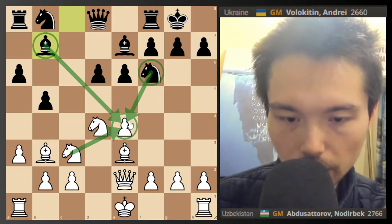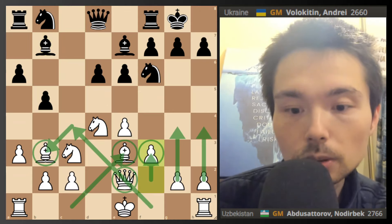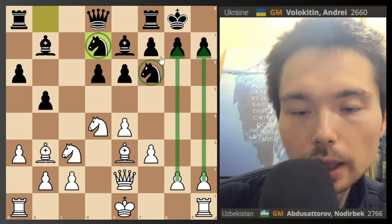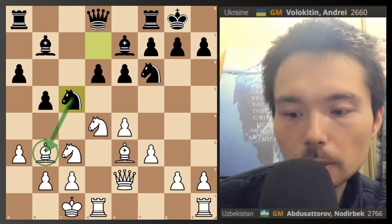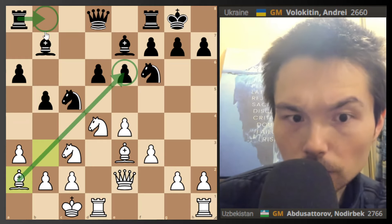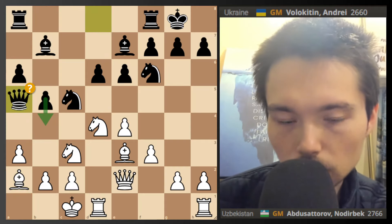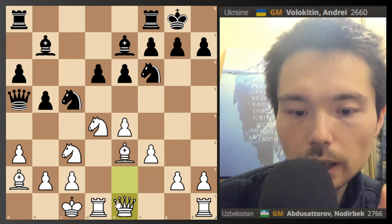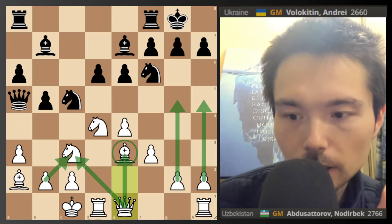Black is attacking e4 twice - no surprise, this happens often in the Sicilian. So you defend it, and now you are ready to attack. Knight e7 - normal setup where the two knights defend each other. Castle. Knight c5 hits the bishop, but this is the brilliant Fischer bishop - drop it back. Lots of pressure. The reason I put the rook here is because later b4 is coming. Queen a5 makes sense - you want to go b4. White plays a really cool move: Queen e1. I love these kind of moves because you are defending everything.